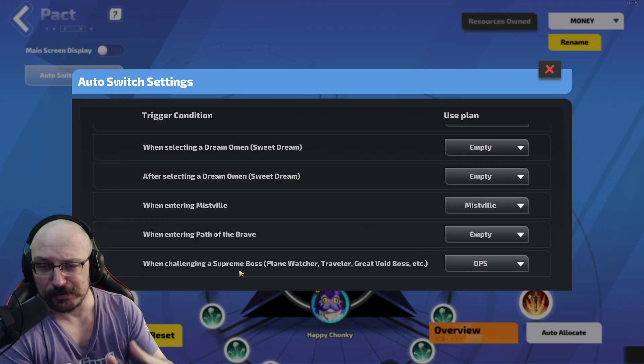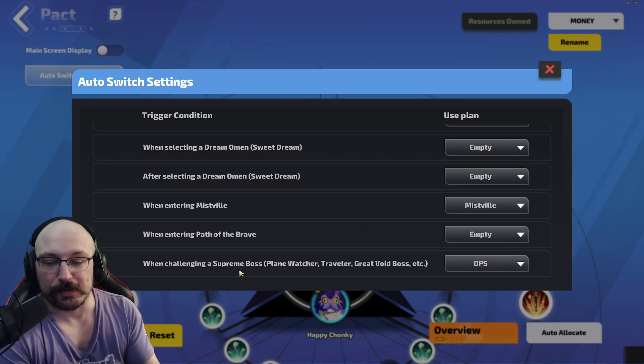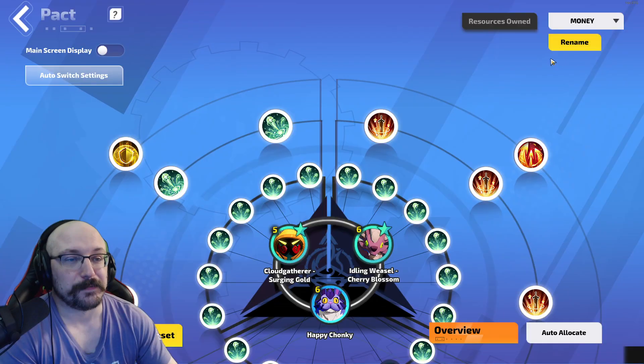Whenever I go into a supreme boss — like a Plane Watcher, Traveler, or Great Void Boss — I have it set up for DPS, because I'm pretty sure the only thing that can affect their drops is Kong or any of the card duplicators. Those are pretty good.